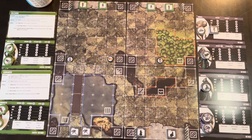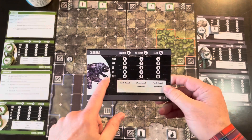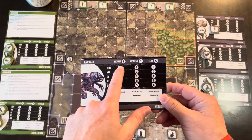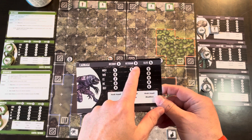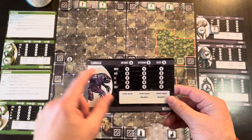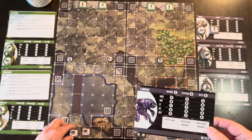There's an introductory scenario in the rulebook and a campaign set of scenarios that increase in value — the first starts at ten and works up to the big scenario which has around thirty points. When I talk about points, I mean the value based on unit level: recruits cost one, veterans cost three, and elites cost five. I just put recruits on the board here.